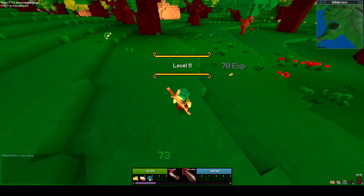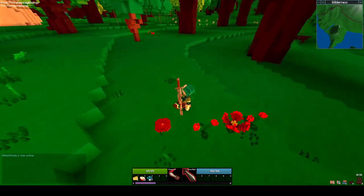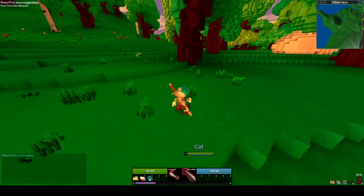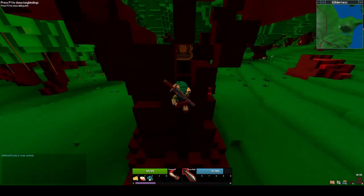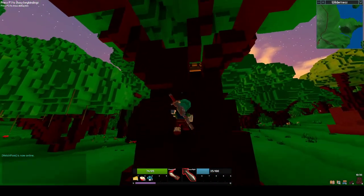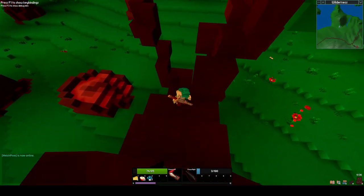Yay, ding! It'd be nice if they added the ability to get a little notification when you pick an item up, because right now you don't know what you're picking up. You have to check your inventory, and sometimes it's something you already had and then you don't know what it was.